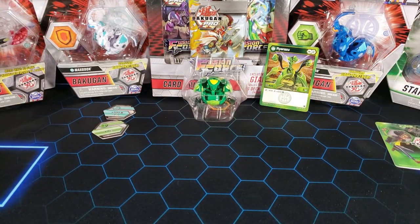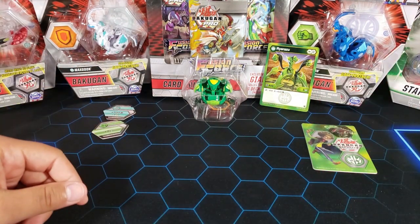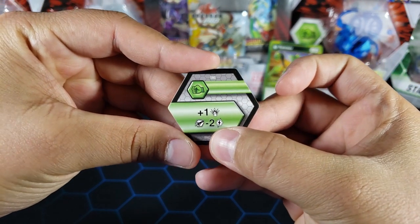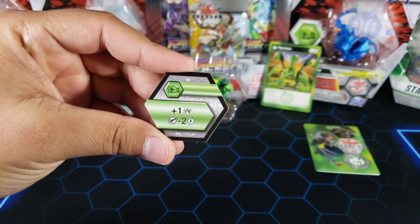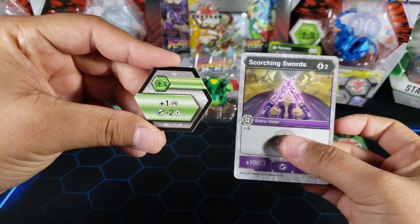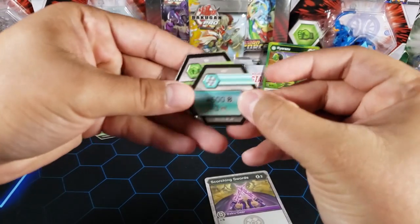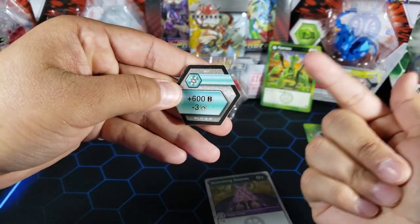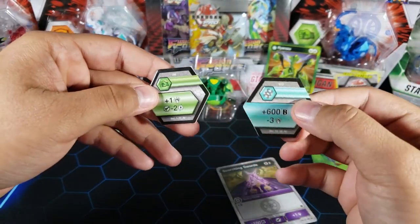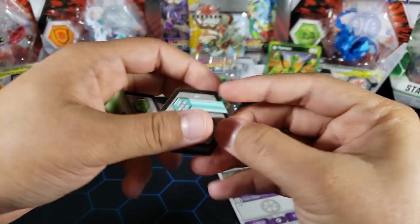Another strategy: if you play the green fist core, it gives minus two energy for baku gear, and the Scorching Swords baku gear happens to cost two energy. So if you land on this, you can play the baku gear for free onto Ryruzu, then reroll and land on the helix. You can do this on turn one or turn two, land on green fist, reroll and land on helix — 1700b and six attack. That's insane.